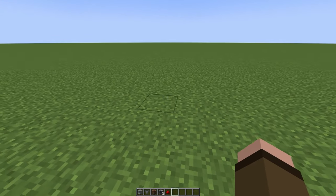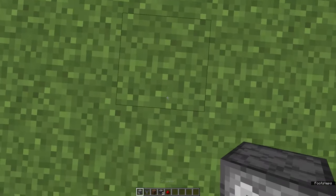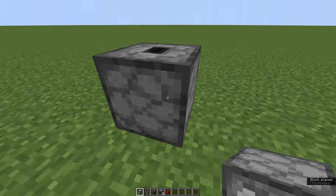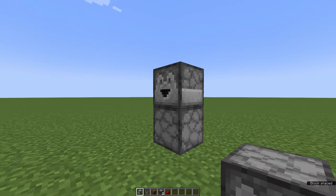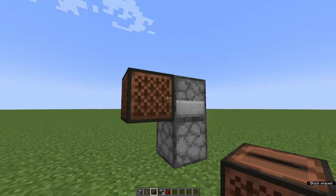How to build a simple auto jukebox. You start off with a dropper, place it underneath you, facing upwards like that. Then you place another dropper on top of it, facing out to the side. Then on the face of this is where you place your jukebox.